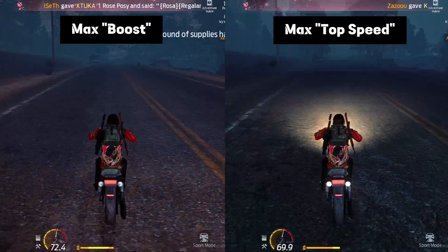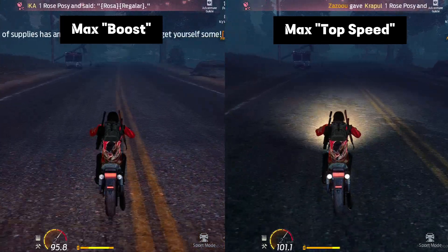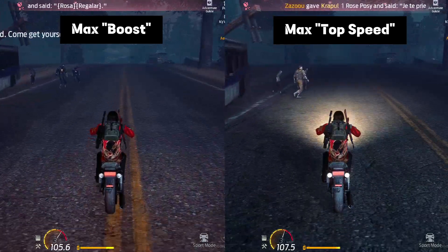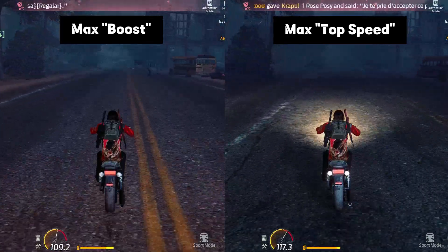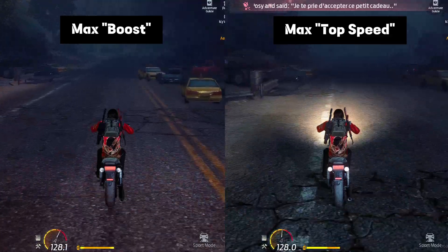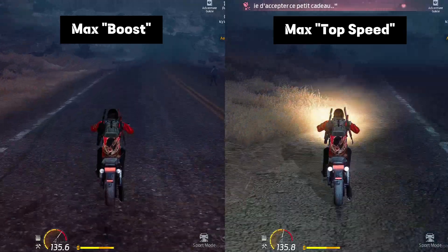You can see the test results on the screen. The largest difference in acceleration of about 10 km/h is achieved when shifting to third gear, after which it begins to decrease. As a result, the motorcycle reaches 136 km/h in the same time. In simple terms, shifting all gears to the top speed value gives more acceleration and a higher top speed, but remember that only my particular bike was used for these tests — optimal settings may differ in your case.